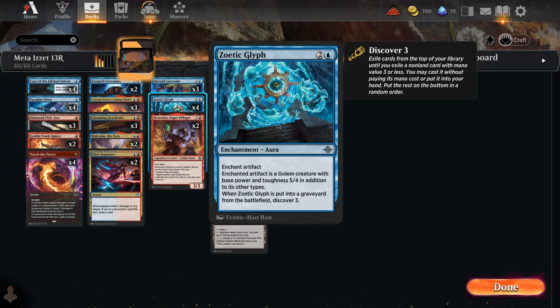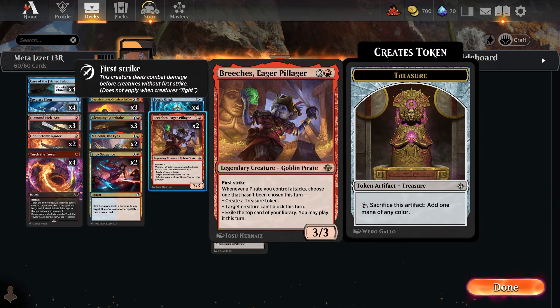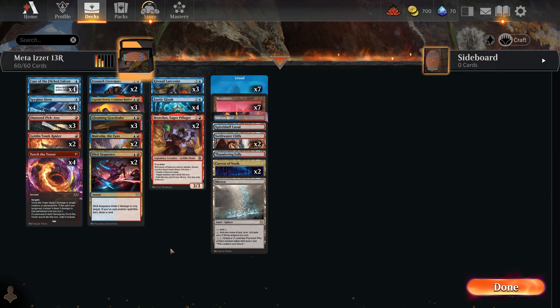One of my favorite cards is Zoetic Glyph — for three mana you enchant one of your artifact tokens like a treasure or map, turning it into a big 4/4. Turn three, your Siren's map token becomes a 4/4 attacker with no summoning sickness. When it leaves the battlefield you get to Discover 3 — exile cards until you hit something three mana or less and cast it for free. All-star uncommon of the deck. Breach's is a 3/3 first-striker; whenever a pirate attacks, choose one option not yet chosen — create a treasure, make a creature unable to block, or exile the top card of the library and potentially play it.